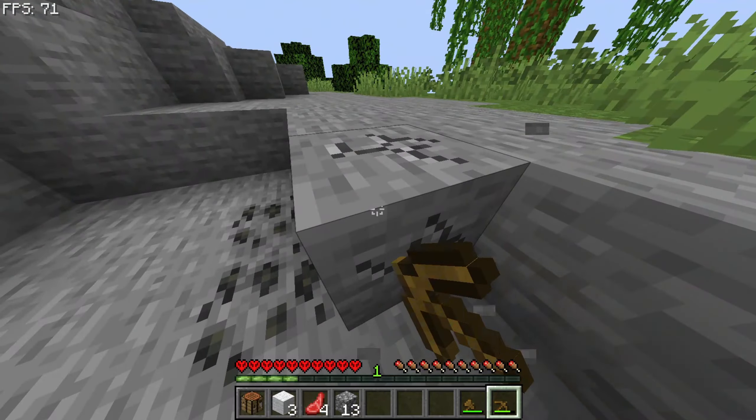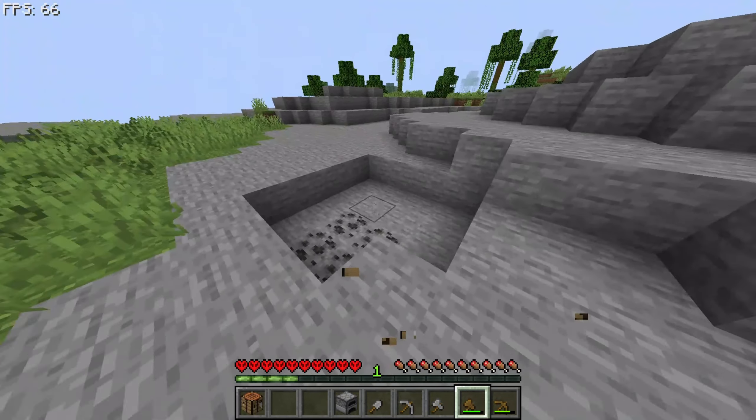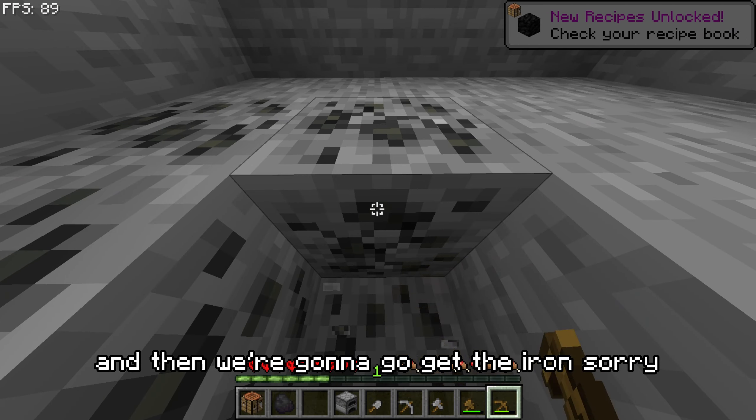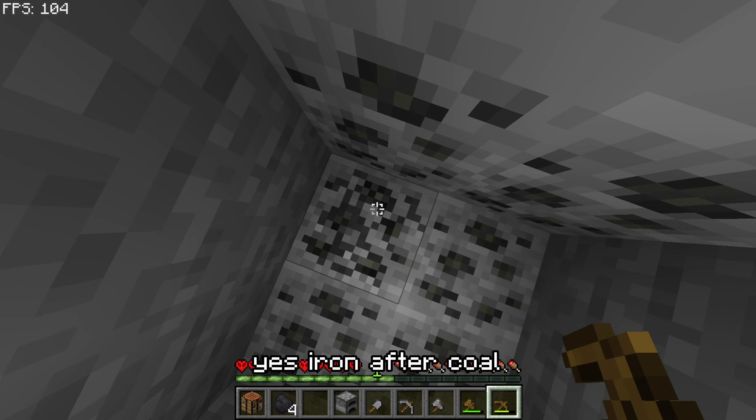Something I don't like about Java is that when you shift-click in your inventory it'll put it in the crafting thing. Let's get this coal and then we're gonna go get the iron. Coal is actually a really good source of XP. I also started not getting a sword because axes do more damage and they're multi-use.